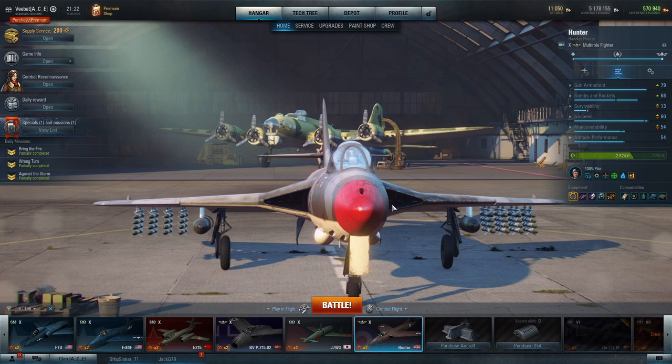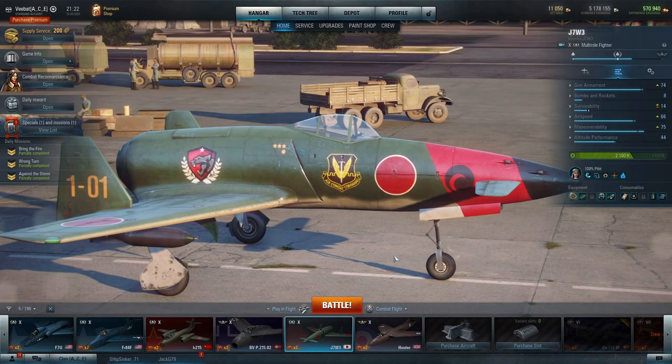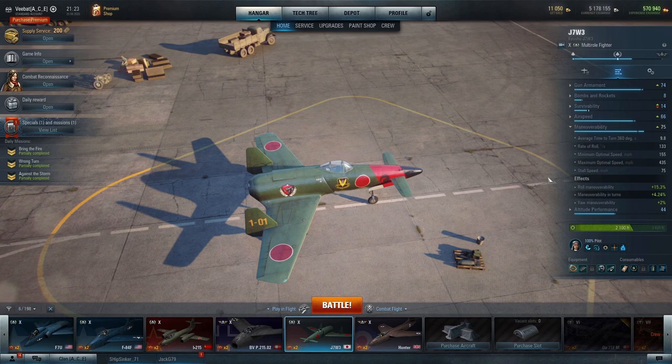My pick for easiest multi-role to fly at tier 10 is the J7W3 — what my clan calls the Jawas. Why? Ease of use. Envision going down the Zero line to tier 8, and instead of continuing with the most maneuverable aircraft in the game, you're hopping into a multi-role with the J7W1 — a pusher prop design with a rear lifting body — losing maneuverability but gaining four 30mm cannons in the nose. As far as multi-roles go though, the J7W3 is actually pretty maneuverable.